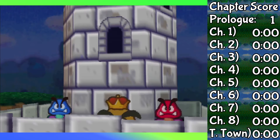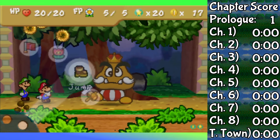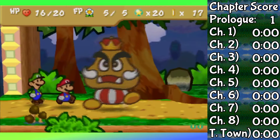Not too much later, we also fight the Goomba King himself. By no means a difficult fight. Jump on the tree, KO the Red and Blue Goomba right away. From there, you're repeatedly jumping at the Goomba King until it goes down. So far, so good.